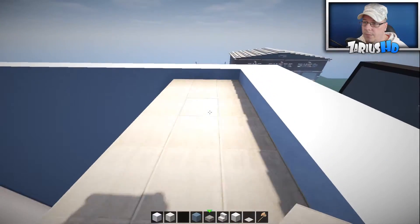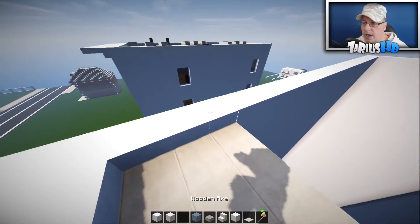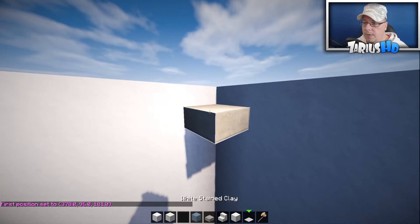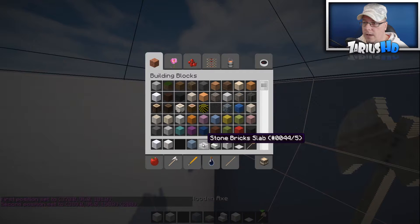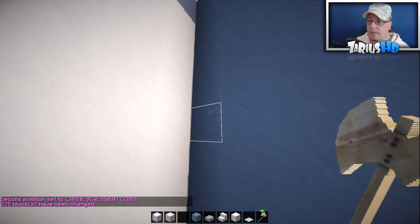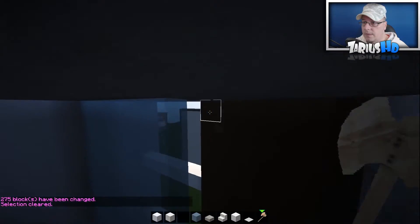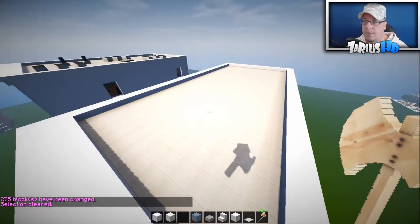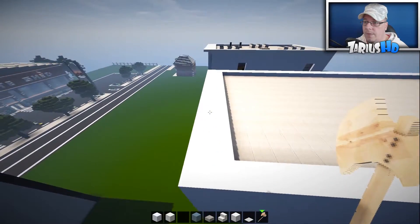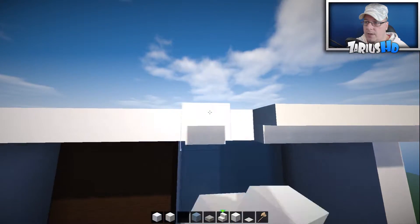Doesn't that look like a footpath? Beautiful. Now filter that all the way to the end — set 44:5 — and close that off, go all the way to the front and come up again so you've got that effect. Two in from the front, grab your quartz stairs, flip them upside down, and run a nice edge to tidy off the build.